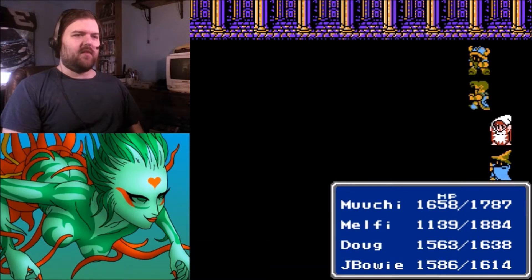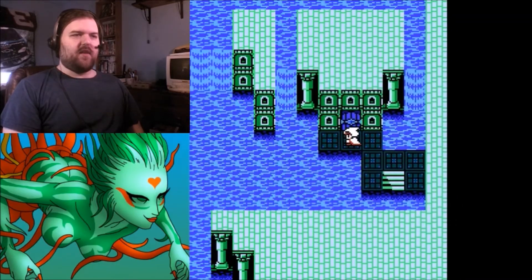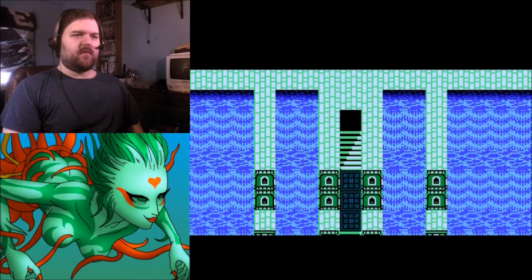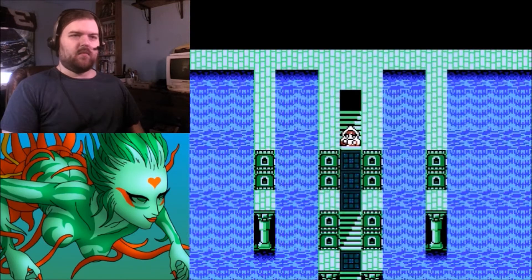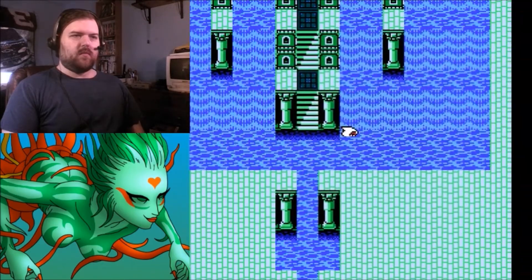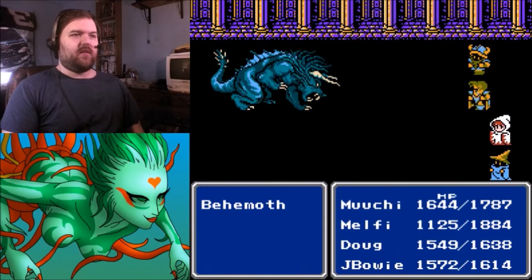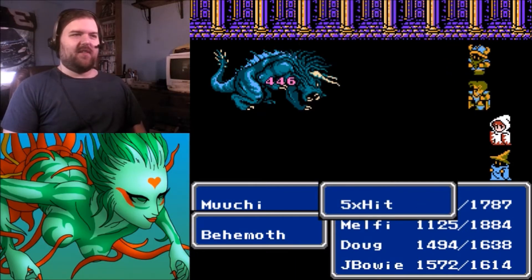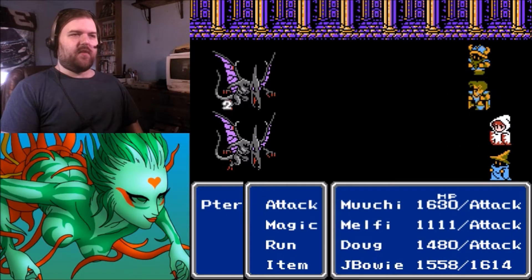Behemoths are so easy — it only takes two rounds to take one down, kind of sad. Another magic key to use. Lots of waterfalls. Pterodactyl. There's a secret path over there. I'm just going to fight a behemoth while on a waterfall — no biggie. I think waterfalls only do one damage per step, unlike lava which does nothing.